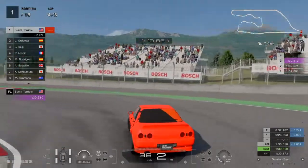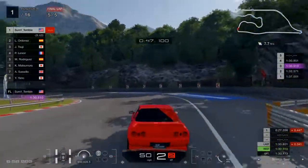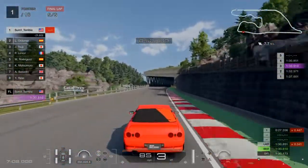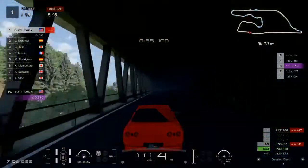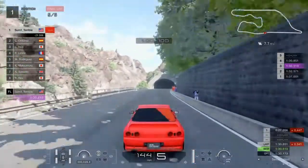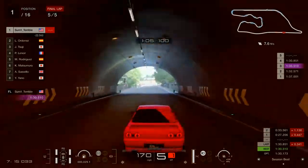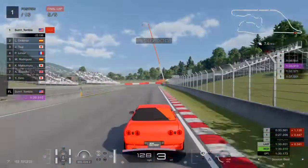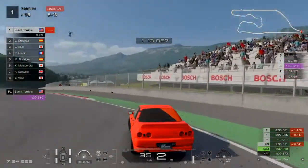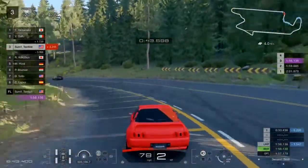Now I want to show you what it's like to shift fairly early with the low RPM turbocharger, and how efficient it actually is to do it earlier rather than later. The more you can use your turbo before you get to your top speed the better. As you can see — 175 — that's five miles per hour faster right there, just from shifting early.